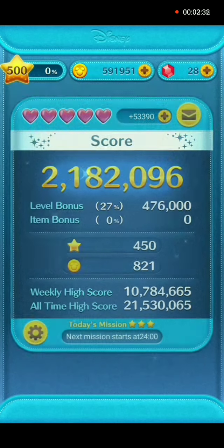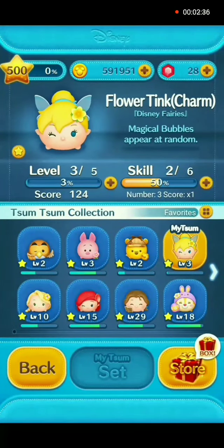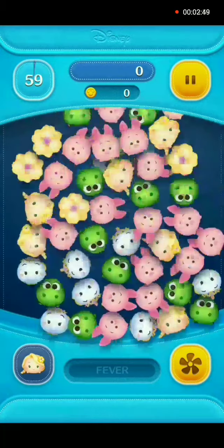The next charm I have to show you is Rapunzel charm. She will clear all zooms in the center. Again, she has a flower on the right side of her head, so you'll be able to connect her with the flowers.